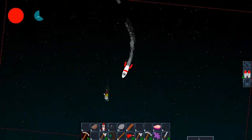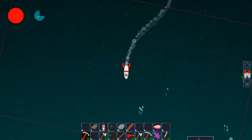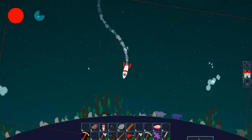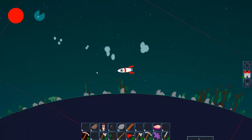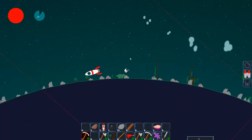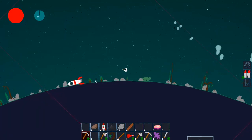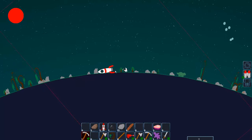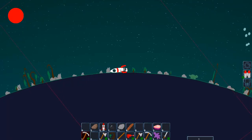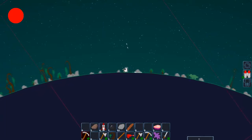If you knock an asteroid down, it falls to the planet and explodes. I have a meteor shower thing but it's not fully implemented and I don't know if I'm going to put it in because it's pretty destructive. To get out of your ship, you just let it crash, then come back and mine it up with a pickaxe to get it back, and then you can place it down again later.